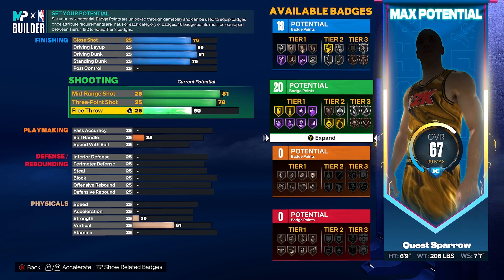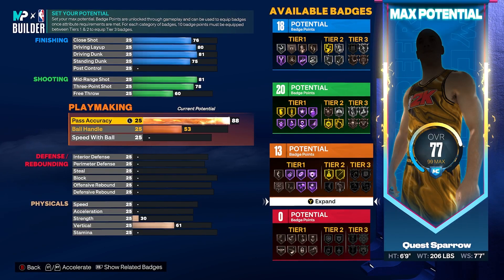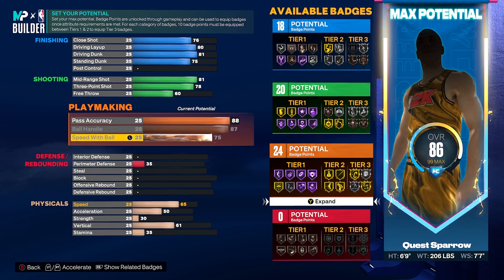With that 81 mid-range this is a nice three-level scoring build, although it's not gonna be super elite in those categories. But going to playmaking — this is where the build really shines. We're gonna get our pass accuracy to an 88, making sure it's higher than 85 to get this point forward name. We're gonna max out our ball handle and max out our speed with ball to an 87 and a 75 respectively. With that 88 pass accuracy we're gonna be able to dart up anyone on the court — you're gonna be a definite nerf gun, and with that mid-range you're gonna be a squirt gun.